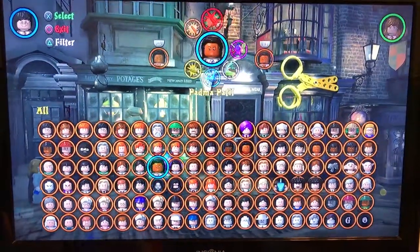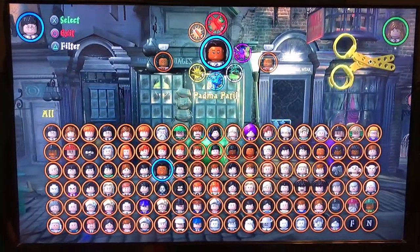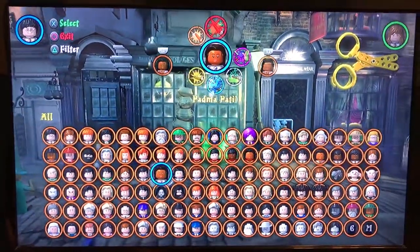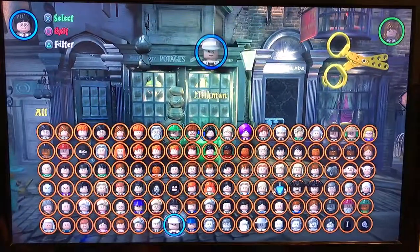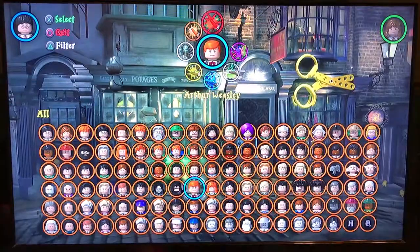Hi guys, welcome back to another Williams Planet video. Happy New Year — it is January 1st, 2020, at least right now. We are going to rank all 167 characters from the worst to the best.